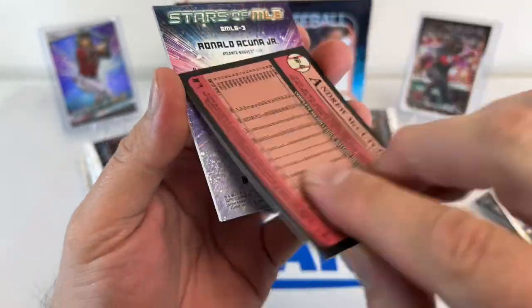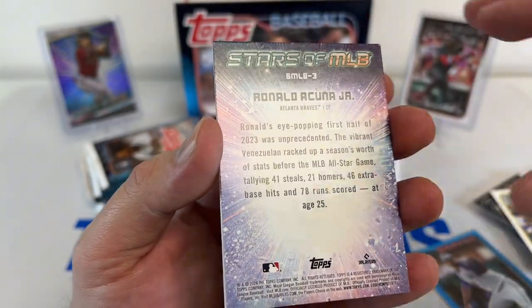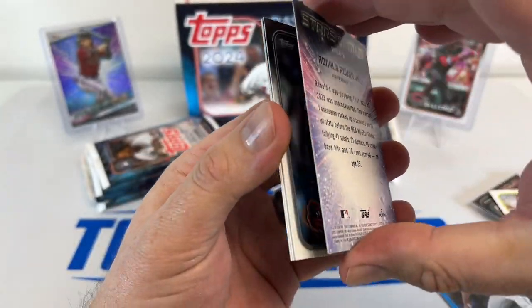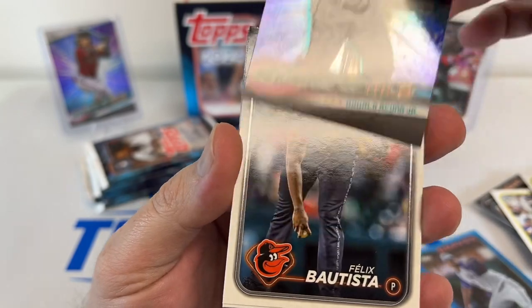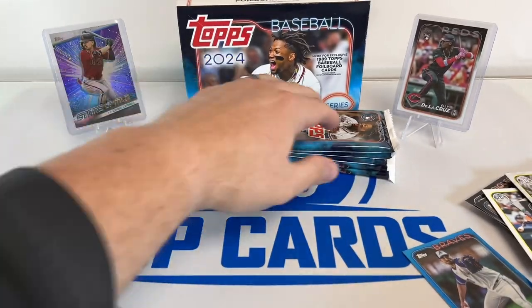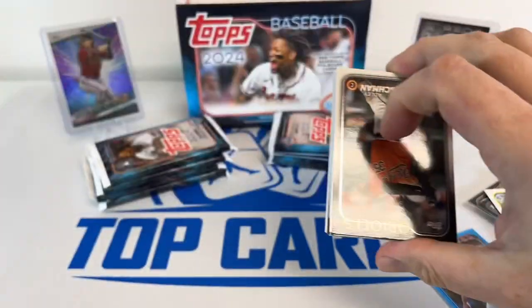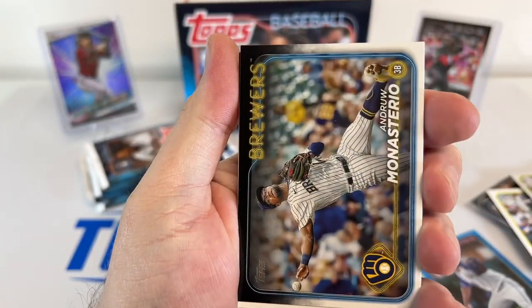Charlie Morton in blue numbered to 999 — let's see this next one. Andrew McCutcheon, Ronald Acuña, Felix Batista, Bailey, Margo. Keep going through here. Got the first numbered card — we'll take that.